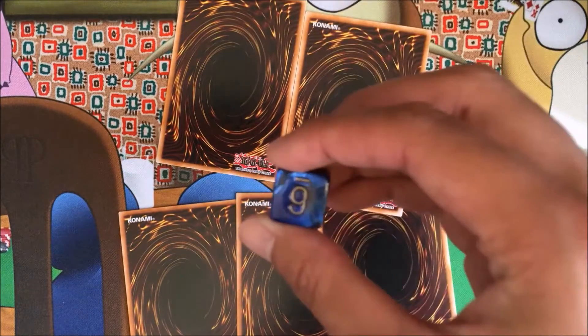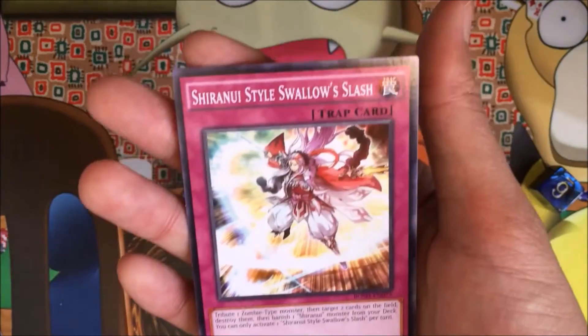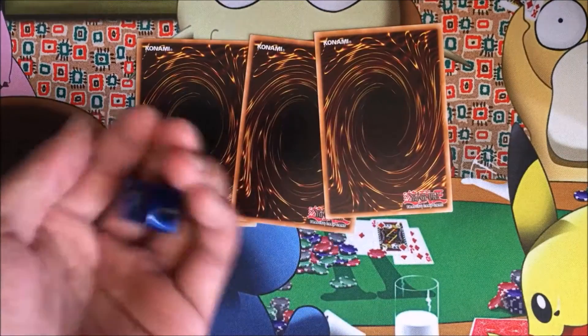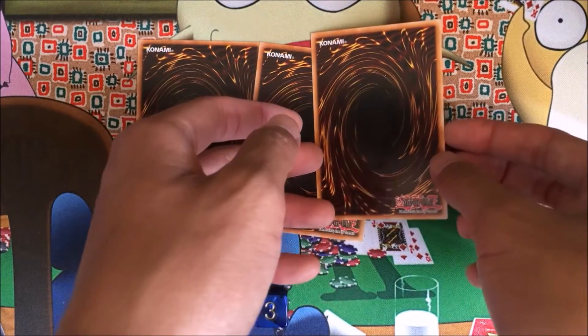We got a six, so the next card is going into the giveaway pile. There's a card — and I get to keep a Shirinui Style. Three cards left. Last roll of the video — the rare and foil are still in there. We got a three, so the next card is going into the giveaway pile.